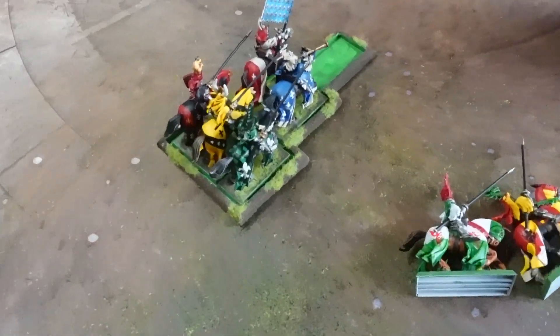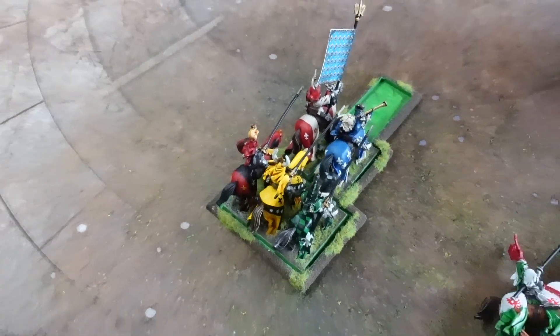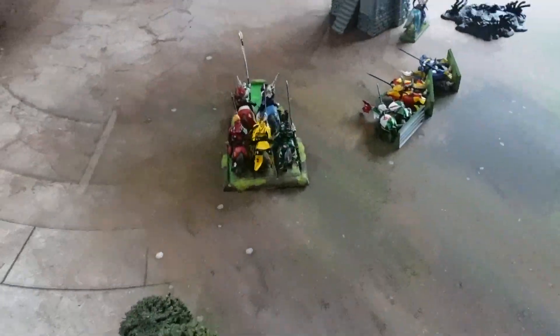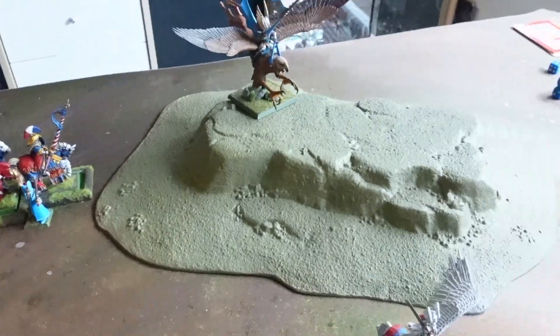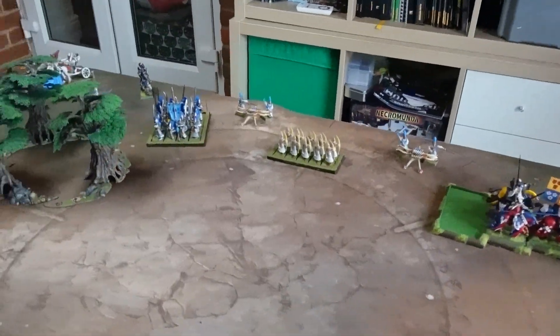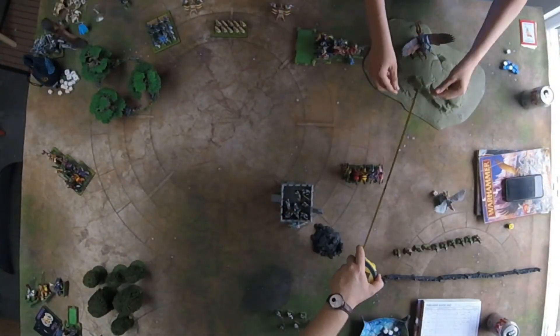Fairly eventful Turn Two then. The High Elf Bolt Throwers killed much of the Questing Knights unit, leaving just one knight alive. The knight charged past the wood into the wizard, broke the wizard, and chased him off the board. The General's unit crashed into the chariot, lost three knights to it, and then annihilated the Sea Guard before crashing into the side of the wizard. The High Elf General killed the hero on Pegasus, and the Grail Knights rode over and bumped off the eagle. The High Elf Army is reduced now to the General and a small remaining corps. Going into Turn Three then — the Elves strike back.